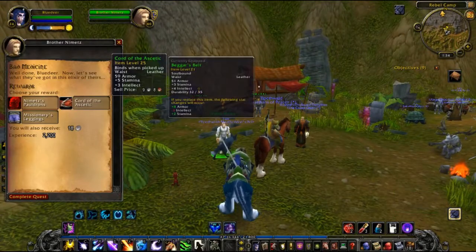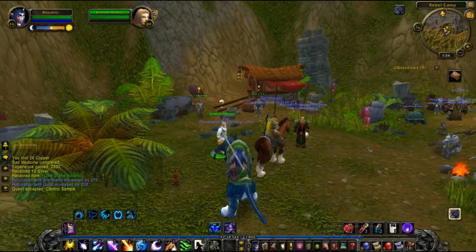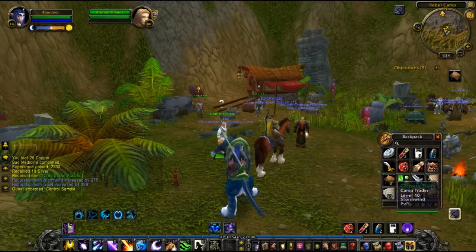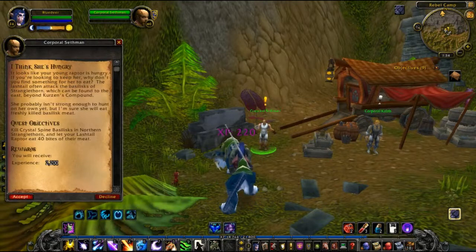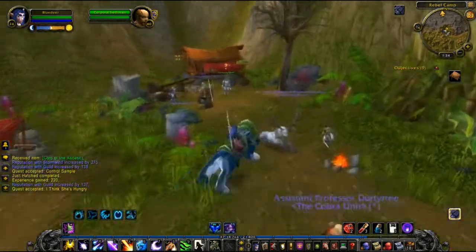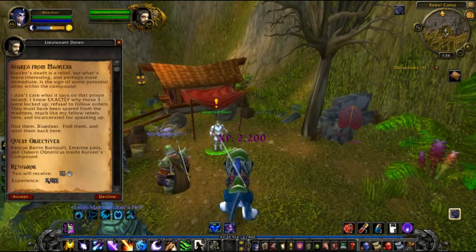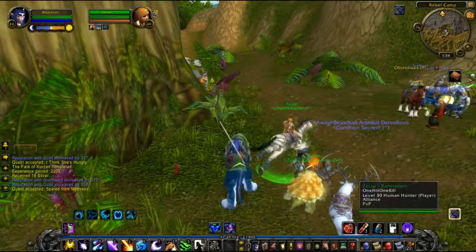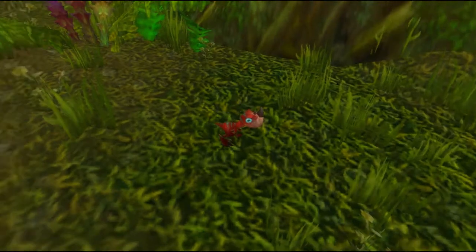There is your jungle remedy, my friend - and there is a new belt! We need seven samples of crystal spine from some crocolisks. Let's put the new belt on and hand this new quest in. Okay, so we need to kill some basilisks and then our little Lashtail Hatchling here is going to eat the flesh off 40 pieces of meat or something - that sounds absolutely lovely! Oh, we're nearly at the next level - that is awesome stuff. Oh, he's cute!